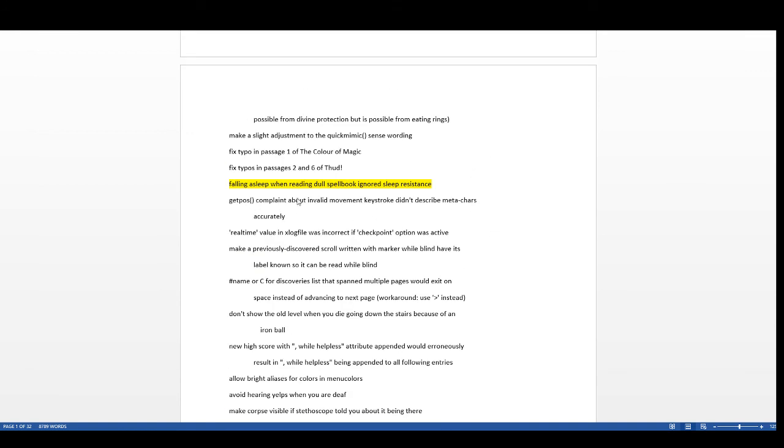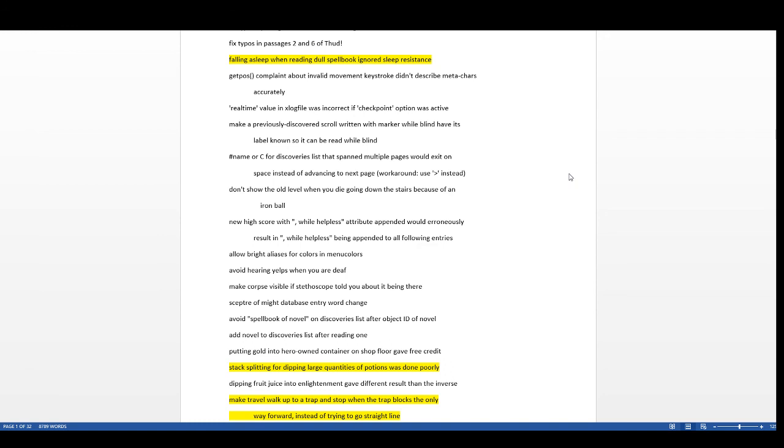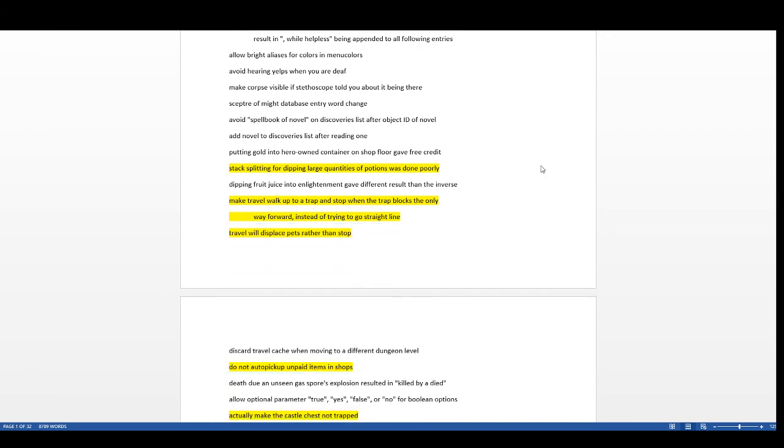First: falling asleep on reading a dull spell book ignored sleep resistance. In 3.6.0 they added an effect where there's a chance your character falls asleep reading dull spell books, but in 3.6.1 that doesn't happen if you have sleep resistance — it used to occur always in 3.6.0.